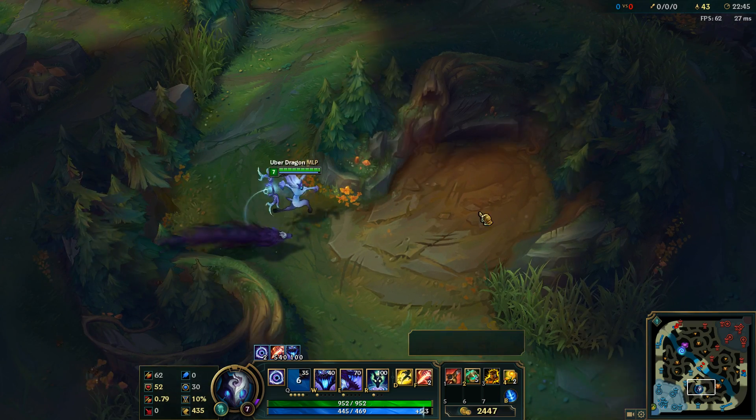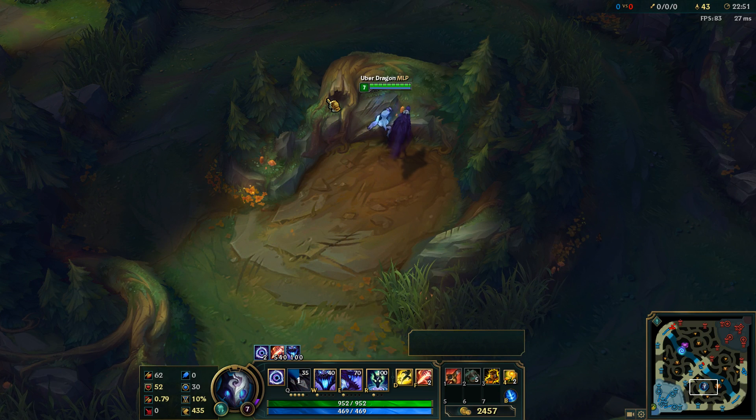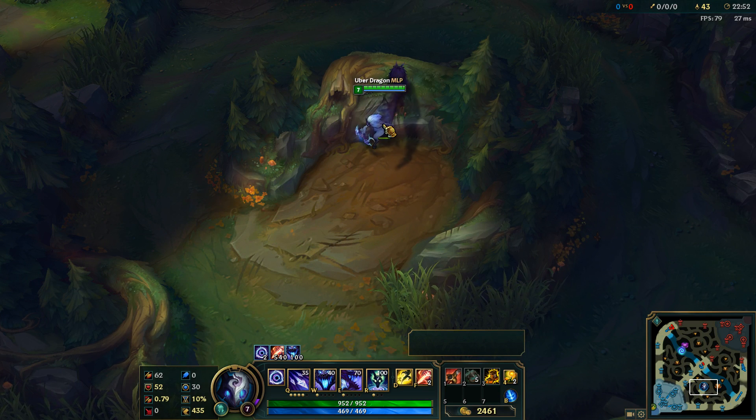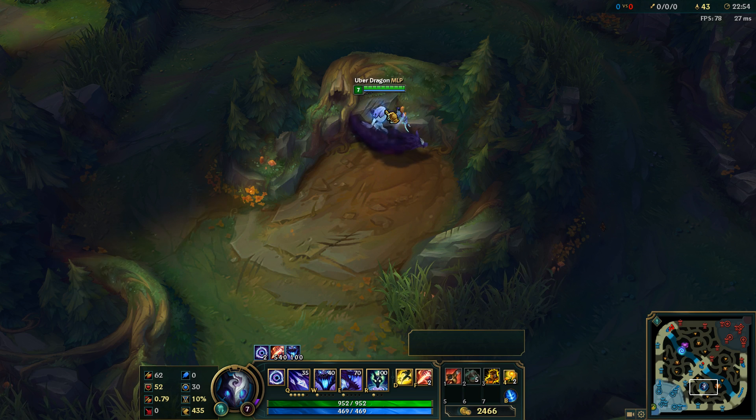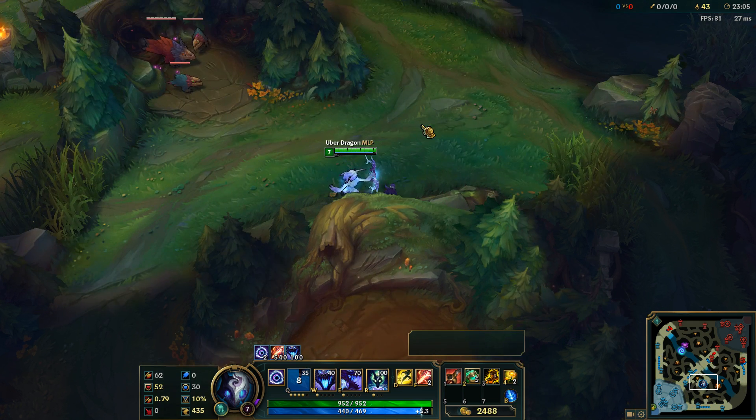This next jump is pretty cool as well. You can jump over this wall right behind the red buff. In order to do so you need to position right here next to these scratches in the rock, and then what I like to aim at is the tip of this leaf right here or a piece of grass. Alright, perfect.